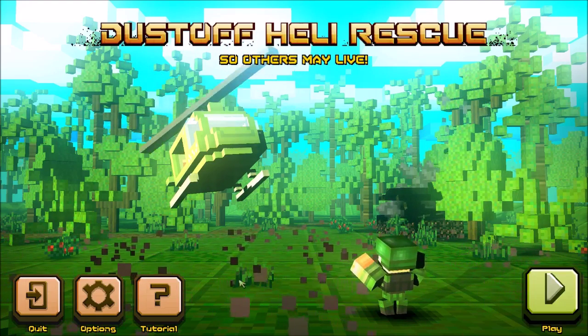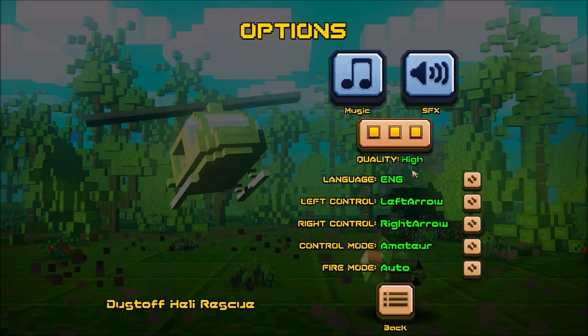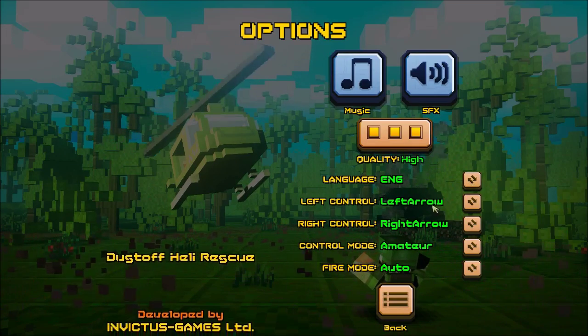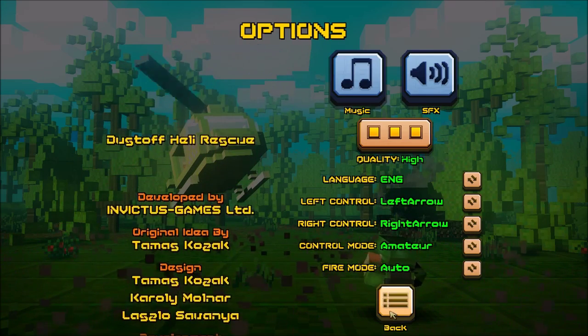So, play, tutorial, options, quit — let's see what these options are. Quality: high. Language: English. Controls: right. Mode: fire mode, auto.